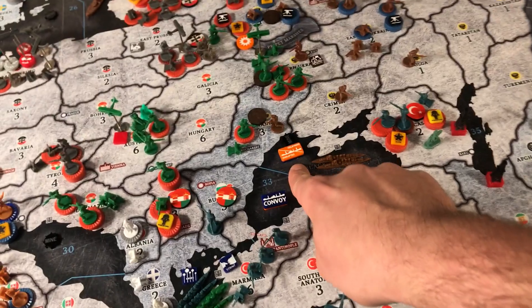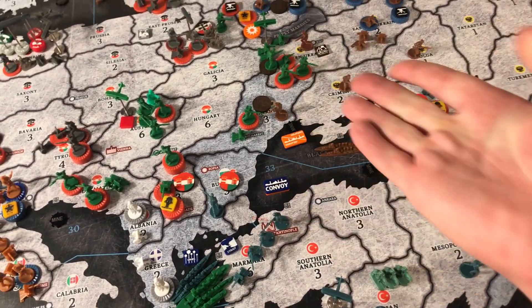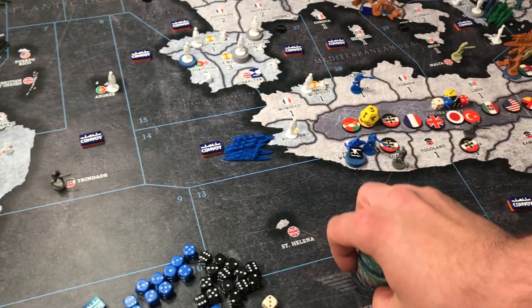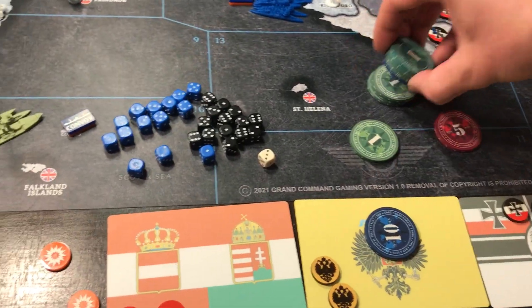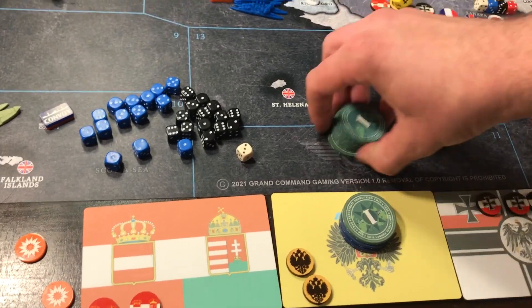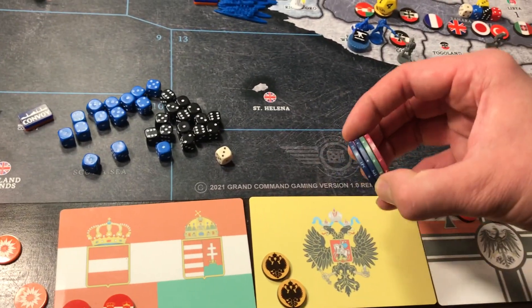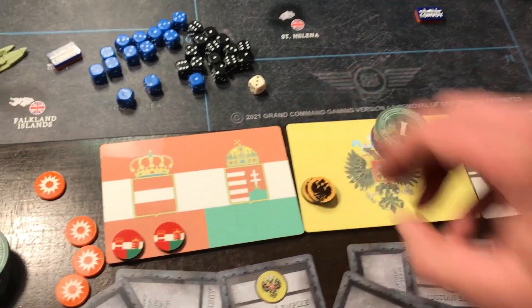Side note: because Austria-Hungary didn't take over Romania, he doesn't get convoyed for that since he didn't take the territory — so he doesn't lose any IPCs, but he doesn't collect any either. I'm at 26 on the tracker — 26 on the tracker — and no national objectives just yet. So 26.